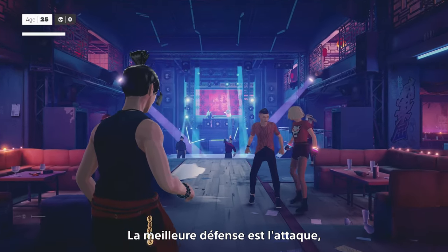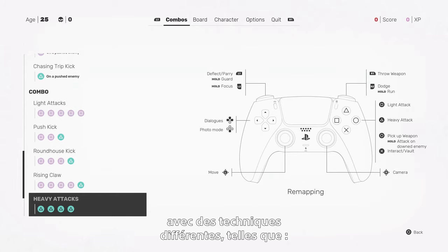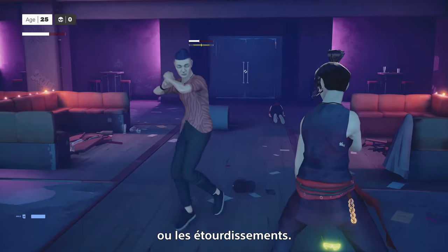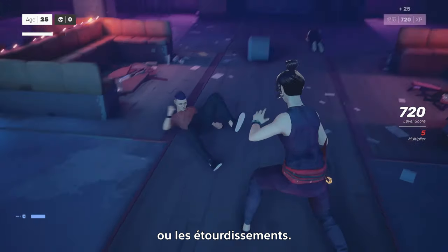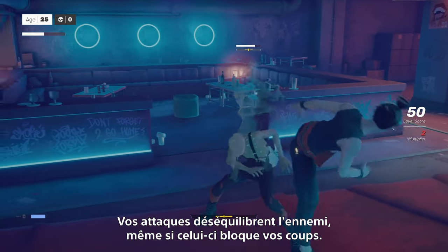Your best defense remains to strike first, with a panel of attacks and techniques with different properties, such as pushbacks, knockdowns, or stuns. Your attacks will decrease the balance of your opponent, even if they block your strikes.